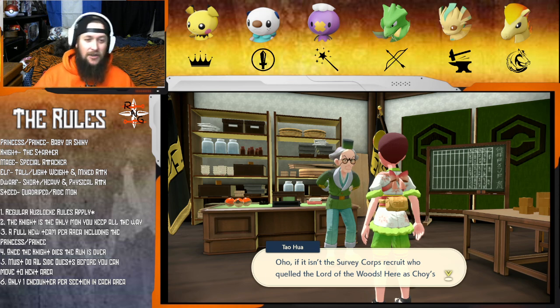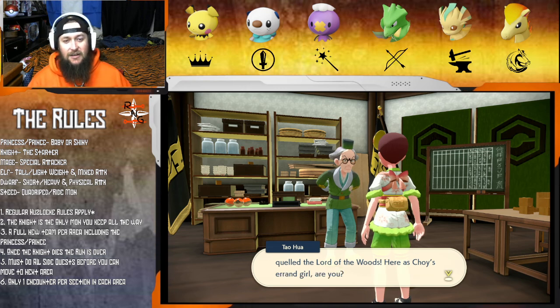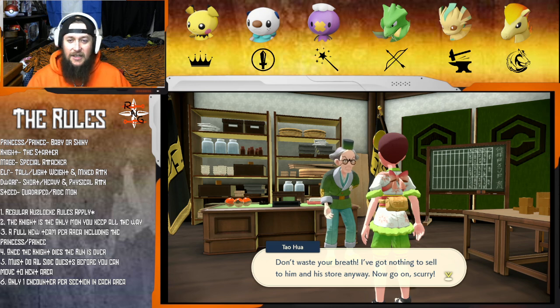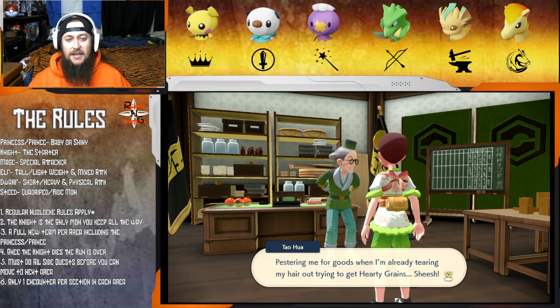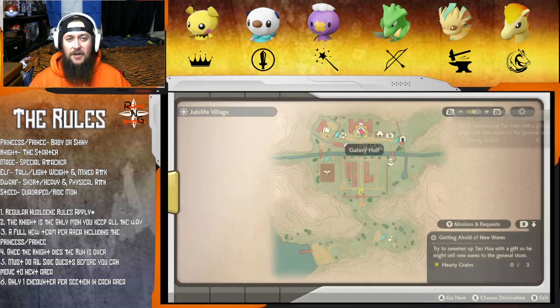Let's see if I can get the old man. He says: 'Oh if it isn't the Survey Corps recruit who quelled the Lord of the Woods.' Don't waste your breath - he's got nothing to sell to us in this store anyway. He says now go on, he's already tearing his hair out trying to get hearty grains. Alright, so we gotta give him some hearty grains - whatever.